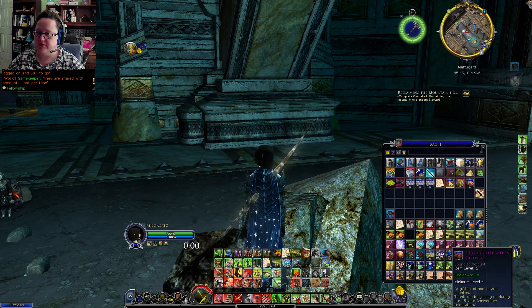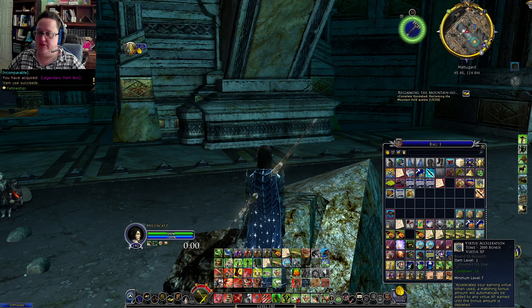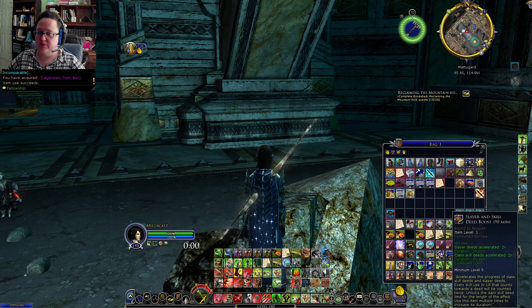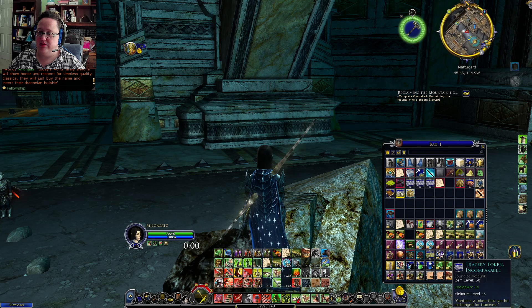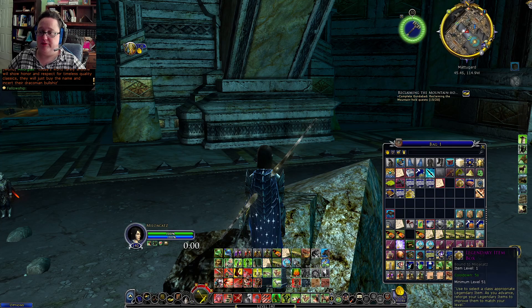Fifteen Celebration Gift Box. What was in that? More treats. Writing Skills. I've got an Acceleration Tome, Slayer Boost, Deed Skill. Some more tokens for weapons and a Legendary Item Box, Level 51. Well, that's really neat.